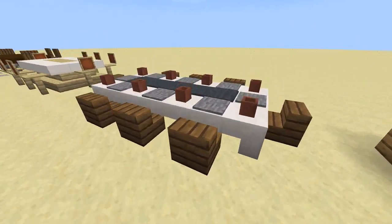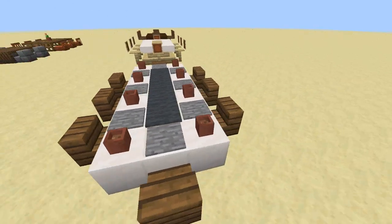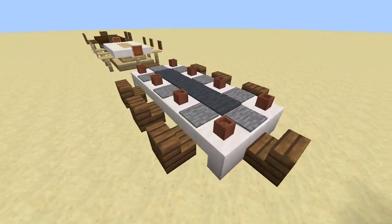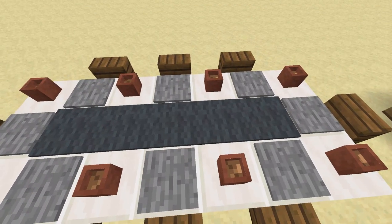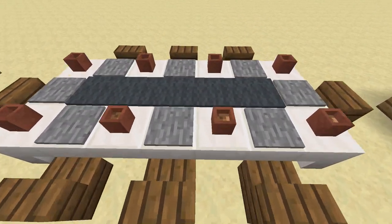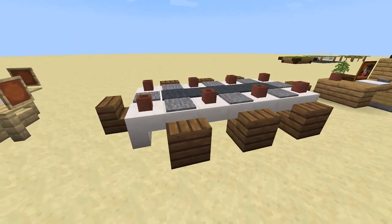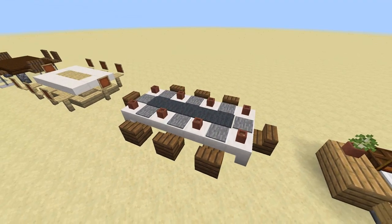Next is a large modern dining table that you might find in a big mansion. It's made simply from quartz stairs and slabs, but I wanted to showcase the decoration on top. You can use pressure plates as eating plates and clay pots as cups, and carpet as the table runner in the middle. If you get creative, you can use so many different types of blocks and items to decorate your builds and furniture.